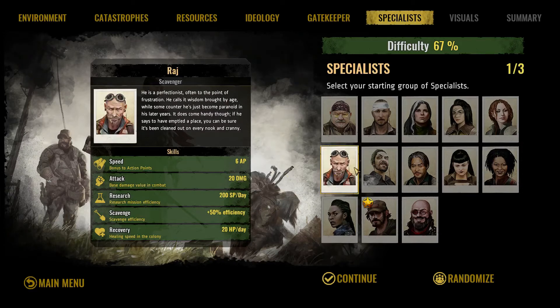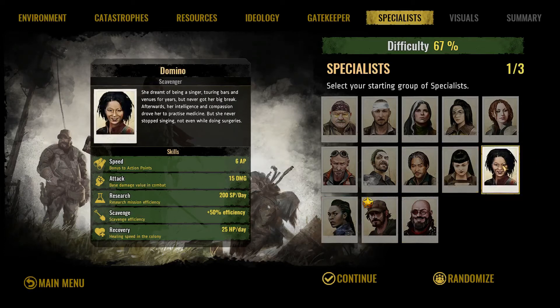Wheeler is pretty good. The other person I would go for is Raj — why Raj? Because he also gets 200 research points per day, though he has a little bit less on the recovery. The other one would be Domino. She actually combines the best of all worlds with a healthy research amount, the 50% scavenge efficiency, and the max recovery bonus. So we're actually going to go with Domino here.